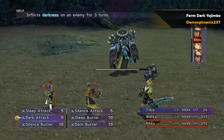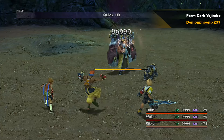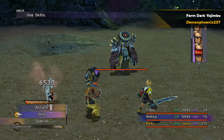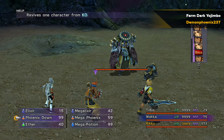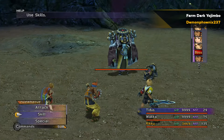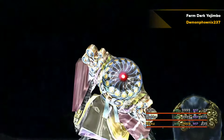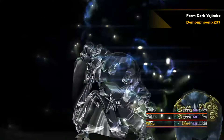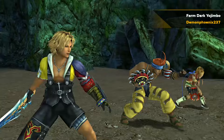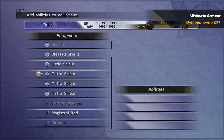The best way to get Ribbon in my opinion is to farm Dark Yojimbo, because you can fight him four times repeatedly rather than five times which would permanently kill him. You need to be very strong to do this — I'll cover that in my stat maxing guide later. If you're strong enough, farming Dark Yojimbo multiple times will eventually give you enough Dark Matters to customize Ribbon. If you're very lucky, you can get a four-slot armor with Ribbon and three free slots from him, but the chances are less than one percent. If you want Ribbon on all characters, be prepared for a lot of grinding.